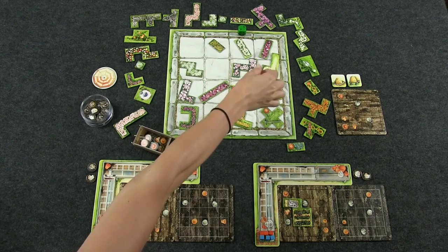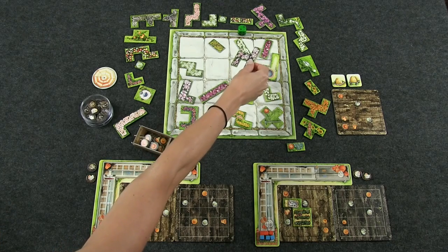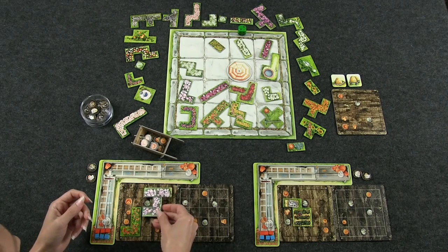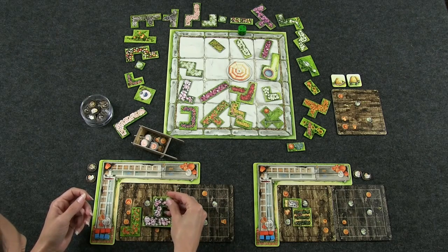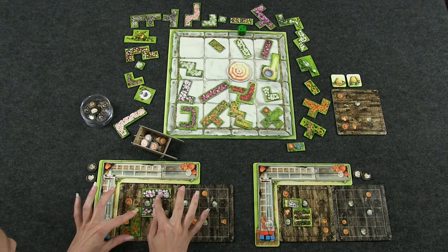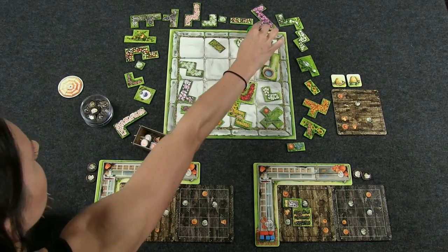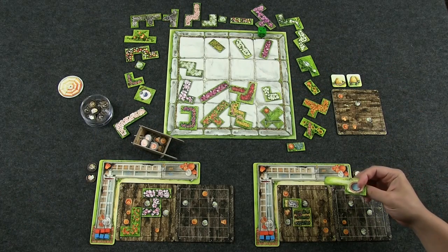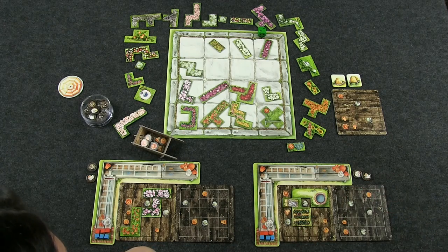It's good to grab big pieces at the start. I kind of want this one — I'll demonstrate using the parasol here. When the board starts emptying out it gets a little tougher. I'll call it the number one tile — or maybe it's a J shape. It's just your imagination. I'll put that there.